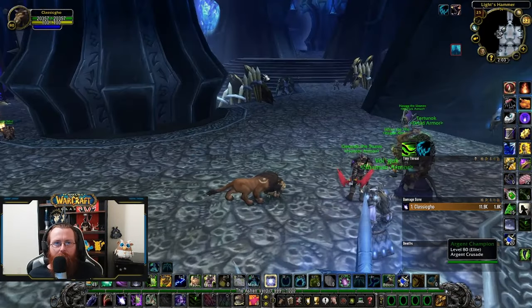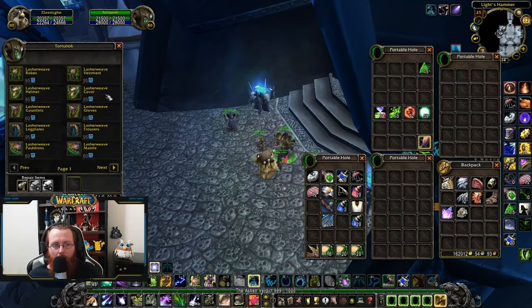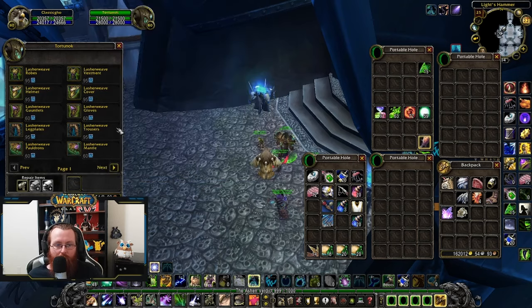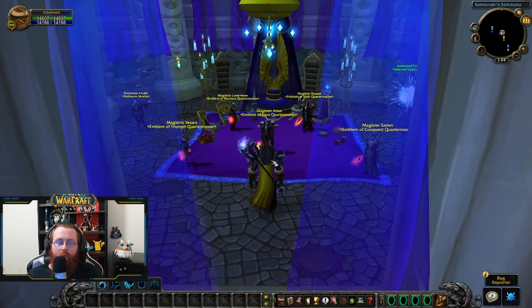For Horde, the vendor is off to the right inside ICC. You're looking for the two pieces at 60 emblems each — gloves and shoulders. Look for the piece with the two-set bonus: when you gain Clearcasting from your Omen of Clarity talent, you deal 15% additional Nature and Arcane damage. That's 251 item level. With this two-piece and your two-piece tier nine you'll have a great combination. 120 Emblems of Frost will get you that two-piece.